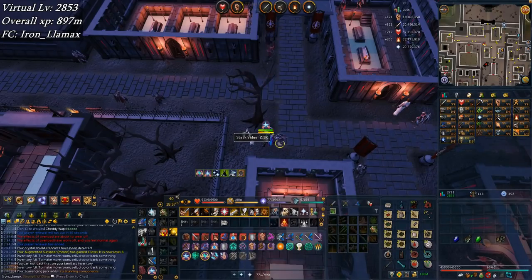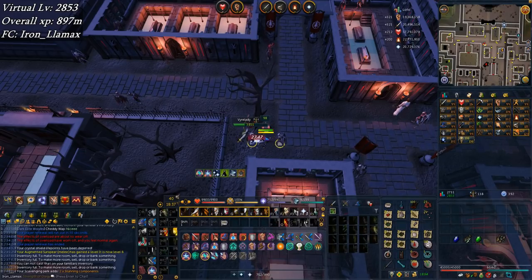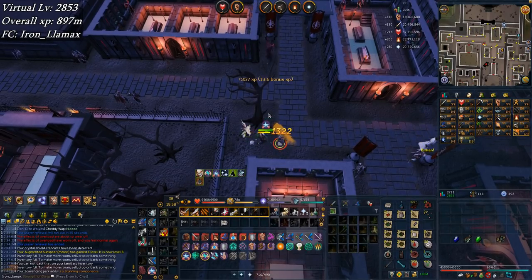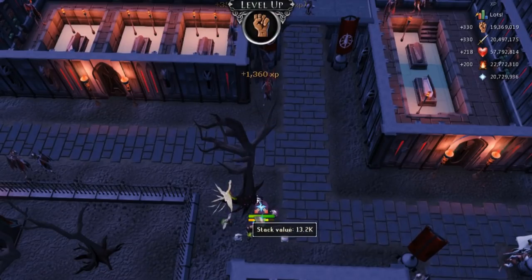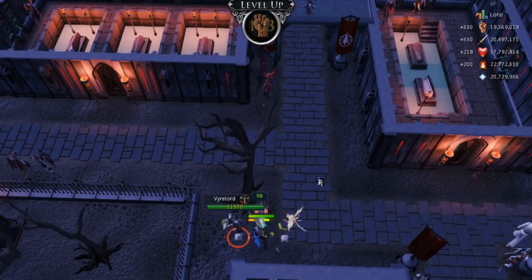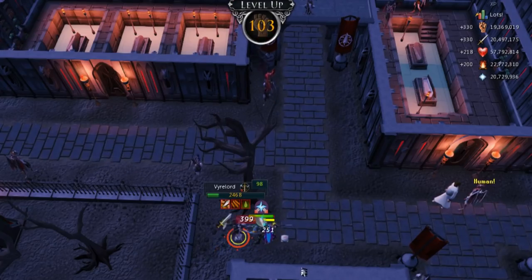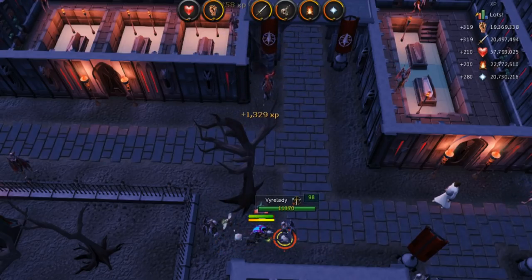Ended off the last session by doing some relaxed thieving and fishing. I did some Priff fishing since they've said they're going to nerf it at some point in the future. Here's a strength level — 103. Doing some slayer at Vyres — it's not a great task but Vyres are good anyway, so may as well.